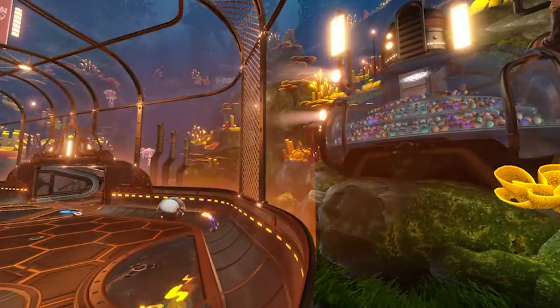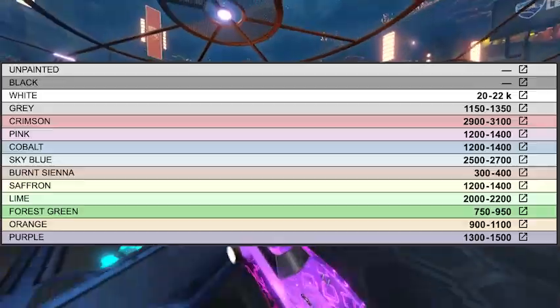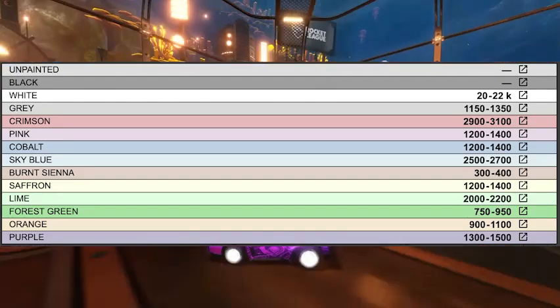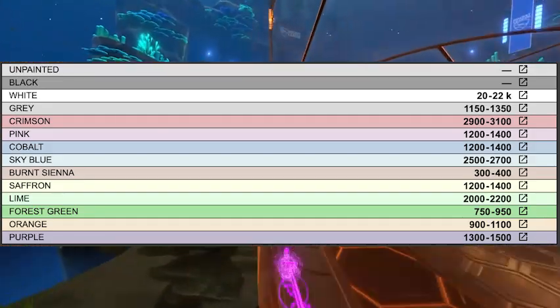Even if you don't manage to sell the item fast, don't worry — many colors of Octane are always slightly increasing in value. And to start with, it only costs a few hundred credits to purchase your first painted Octane, so you don't need to have many credits to start with. This is why we recommend this trading strategy to anyone looking to make easy profit fast.